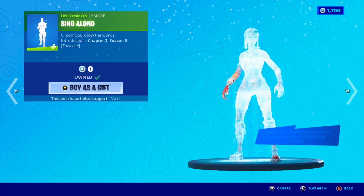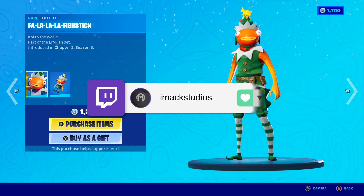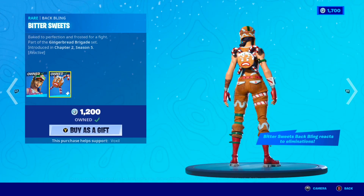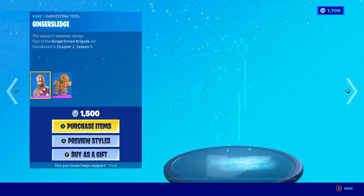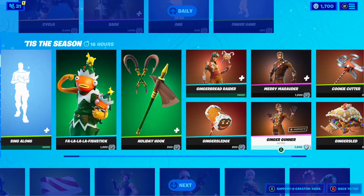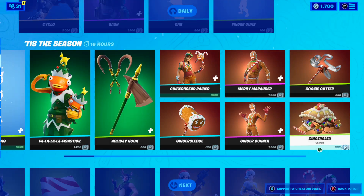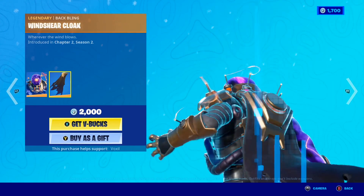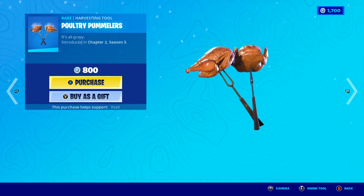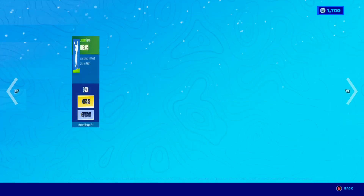Moving on again, the free Singalong Emote is still in the shop, so if you guys haven't picked it up yet, make sure you log on Fortnite and get it for free. The Fala La Fishtick Skin is back with the awesome Fishtacker Backbling, and we also have the Holiday Hook Pickaxe and the Gingerbread Raider Skin with the Bittersweets Backbling. The Ginger Sleds Pickaxe, the Merry Marauder Skin, the Laser Beam Skin with the Mini Marauder Backbling, and also the Ginger Gunner with the Giddy Gunner Backbling. We have the Cookie Cutter Pickaxe and the Ginger Sled Glider. Moving on, the Cycloskin is back with the Windshear Cloak, the Bashkin is also back, along with the Poultry Plummelers Pickaxe, the Baker's Dozen Trail, the Dab Emote, and the Finger Guns Emote.